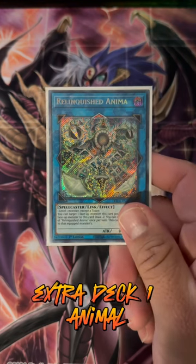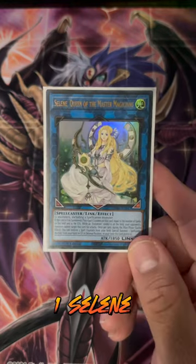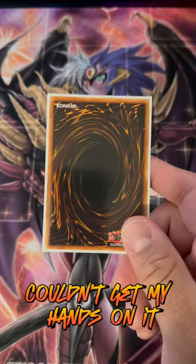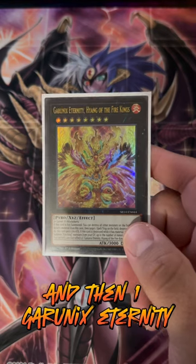Extra deck: 1 Anima, 1 Hida, 1 Dark, 1 Wolf, 1 IP, 1 SP, 1 Selene, 1 Princess, 1 Hidso, 1 Zealantis, 1 Raging Phoenix — I couldn't get my hands on it — 1 Apo, 1 Whale, 1 Goddess, and 1 Garunix Eternity.